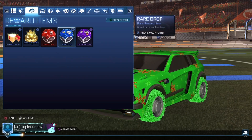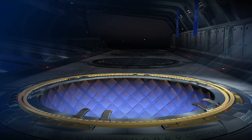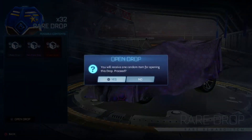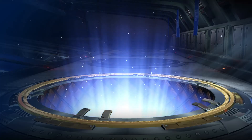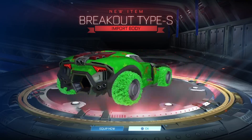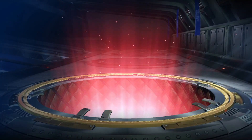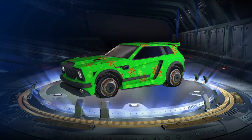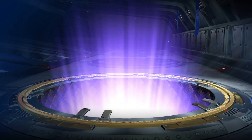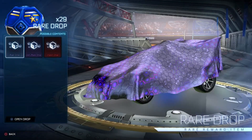All right, now on to the rare drops — we have the most of these, 33. Hopefully we get some imports and very rares, not rares like nuts and bolts. We got an import — we actually got a car, Breakout Type S. Never seen that before. Some grog wheels. Got a very rare — burnt sienna Vortex wheels. Could've got any color but we got burnt sienna.